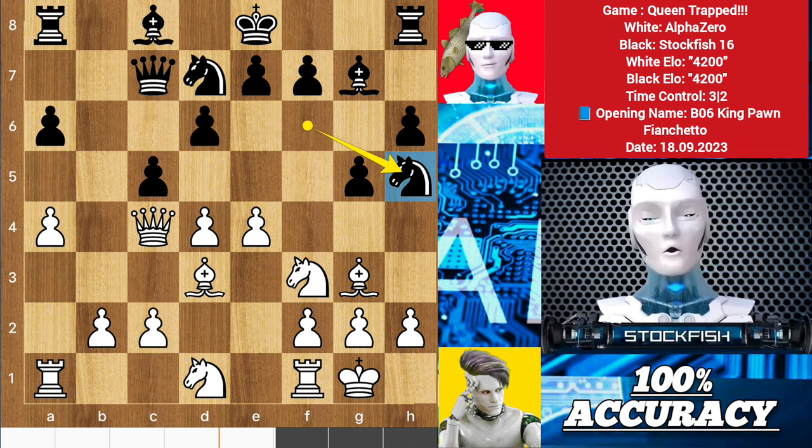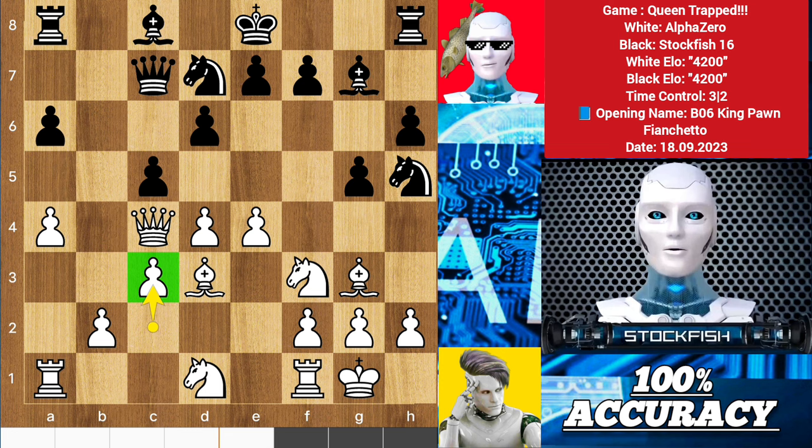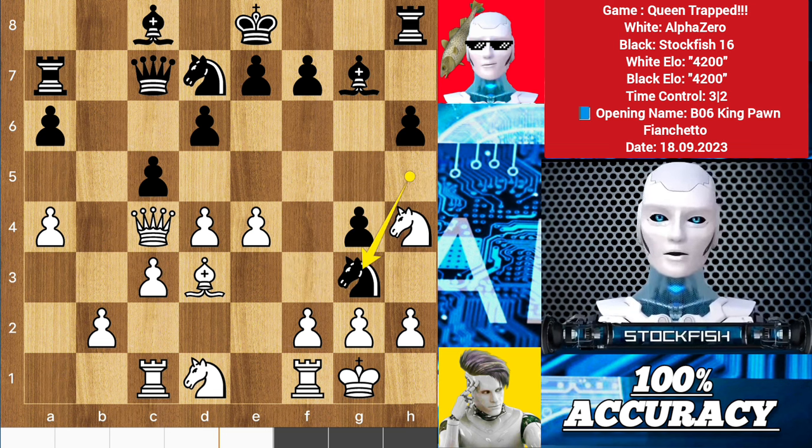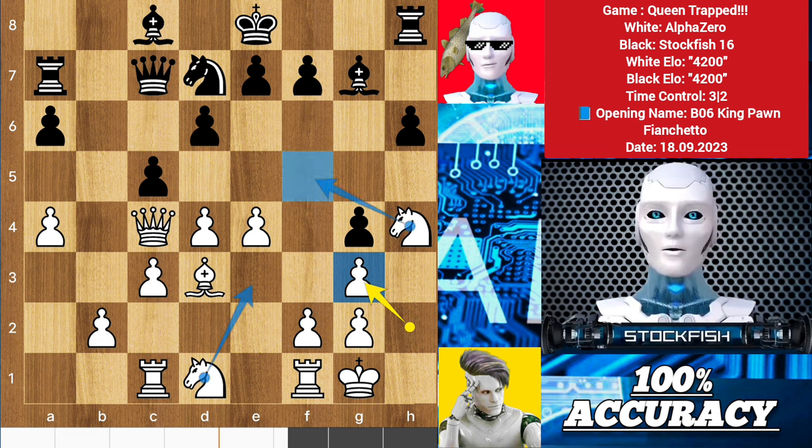Back to the position — I played knight h5 first to target the bishop. c3 to maintain control on this diagonal for the bishop. Rook a7 and g4 is a threat. Rook c1, g4, knight h4, and we have piece exchanges on the g3 square. Playing knight e3 and knight f5 are the future plans to consider.